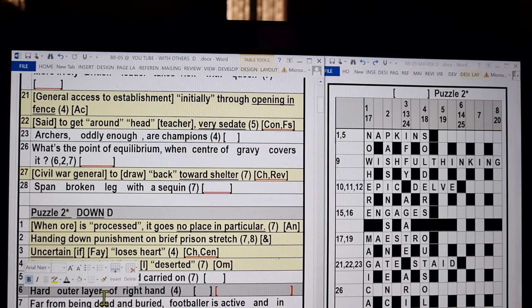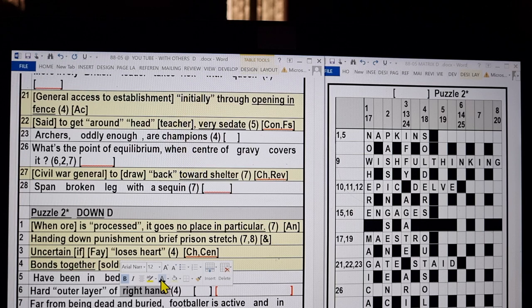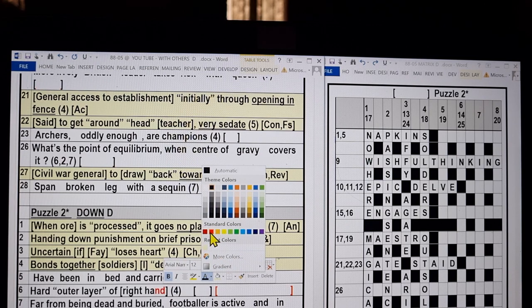Looking at that, you would have seen 'outer layer' — maybe outer layer is a flag, because that's an extreme flag. So it's the outer layer of something, and it means that either 'hard' or 'right hand' is the key. Hard outer layer is four letters. There's an N in 'hand.' So that's going to be the fodder. We take the hard outer layer of that — the N, D, and R, I — we've got RIND, haven't we? And that's what you've done.